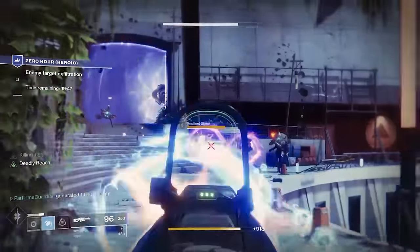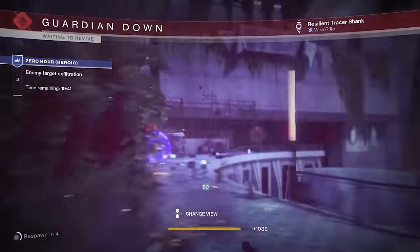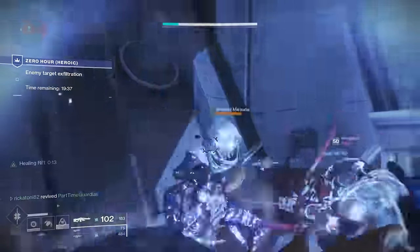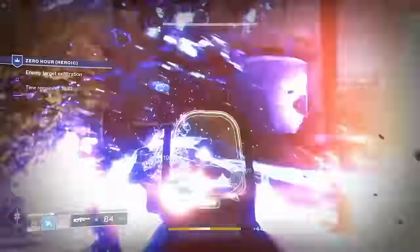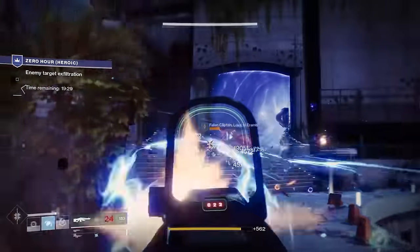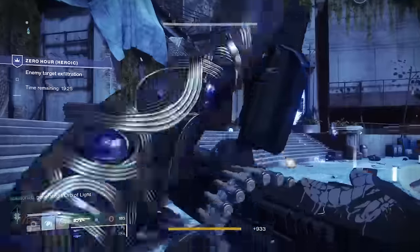The first part of the mission is the same whether it's heroic or non-heroic. There's a room that has basically a bunch of adds — you'll see some captains who have arc, you'll also have some shanks that have void, and then you'll have some shanks that do not have either one. You want to make sure you have weapons that allow you to take those shields off.